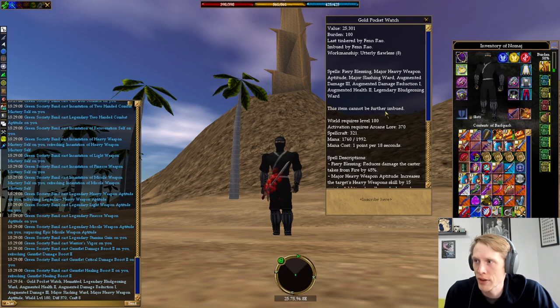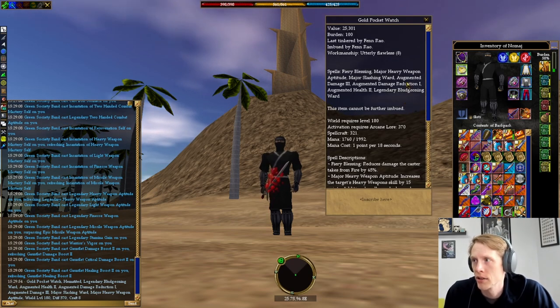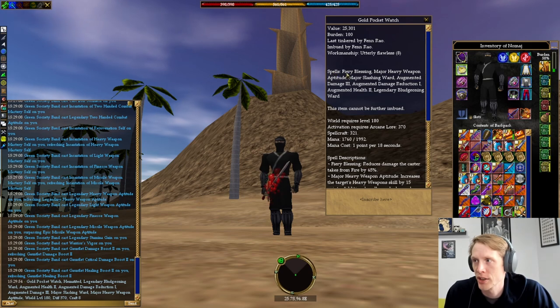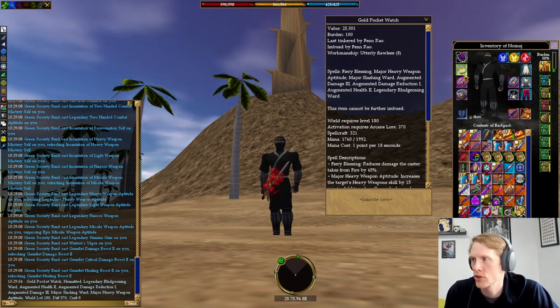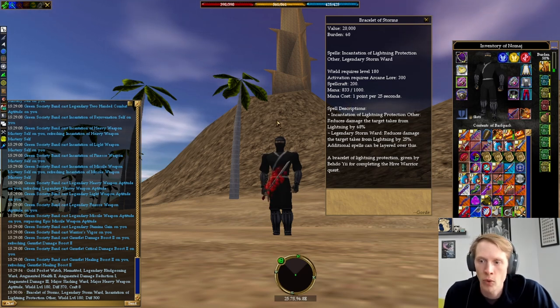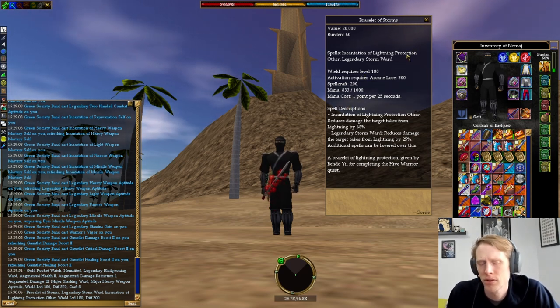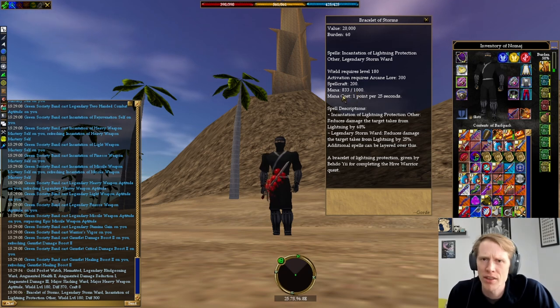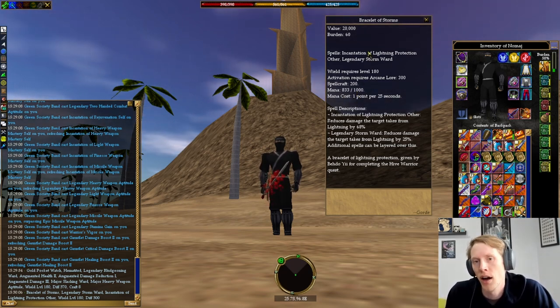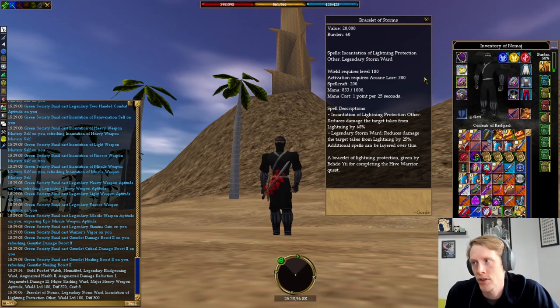For the rest of my gear, I have a decent legendary bludgeoning ward trinket that also has fire protection seven and some majors, which aren't super relevant. I'm using the bracelet of storms, which is from one of the high-level Olthoi pincer quests — I think the Hive Eviscerator Pincer quest — and it has lightning protection eight and legendary storm ward, which is very nice.